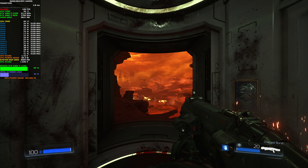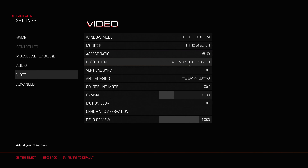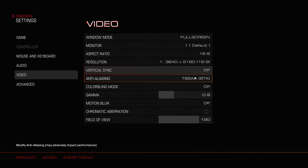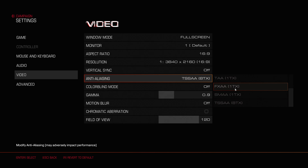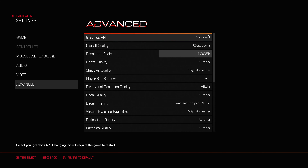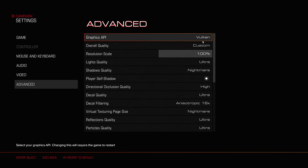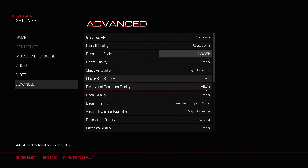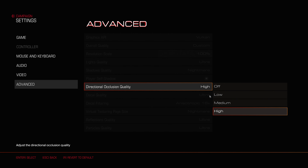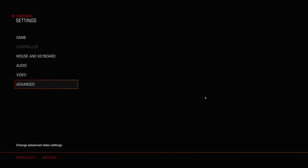Hey guys, welcome back to the channel. Today I'll be showing you some Doom gameplay and performance. I'll reduce my OSD so you can see the in-game settings. Playing at a resolution of 3840x2160, anti-aliasing method of choice is TSSAA at 8x, which is the maximum. Field of view is at 120 — don't go any higher because it can create a fisheye lens effect at 16:9. Using Vulkan for the API of choice; you can go to OpenGL 4.5 but that's an inferior API, so Vulkan's the best. Everything else is at Nightmare or Ultra settings, the highest available — some options only go to High — but the game is completely maxed out.